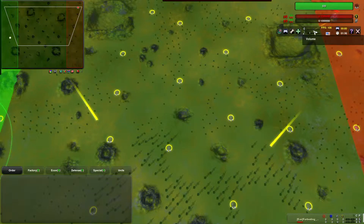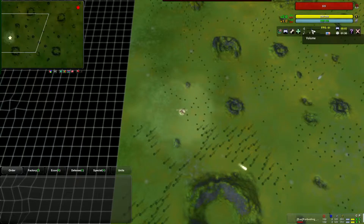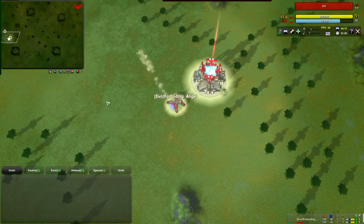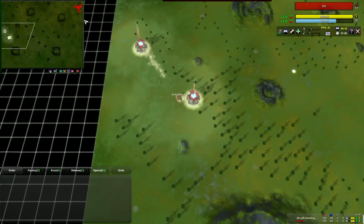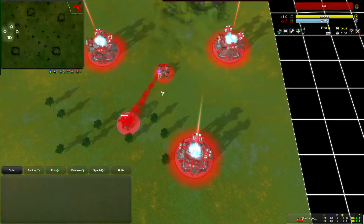Hello Evolution RTS fans! This is Foreboding Angel. I'm going to cast a game that took place between me and RAR in the last get-together — get-together number 18. I'll be spawning in the parchment color over here on the left-hand side, in the middle on green. Comet basic RAR is going to be spawning in the top right in the red.